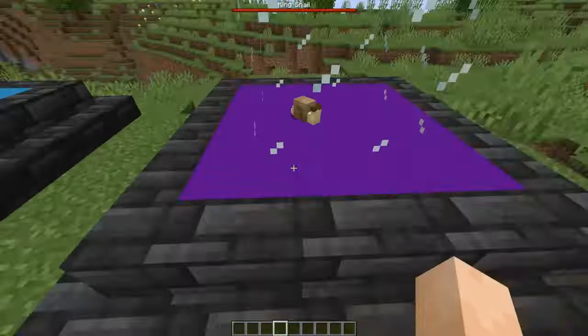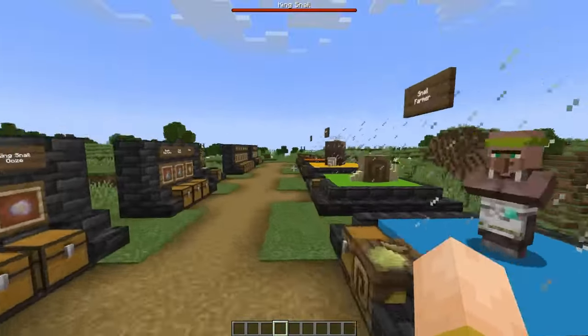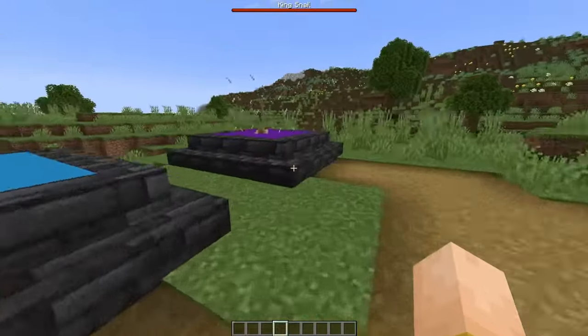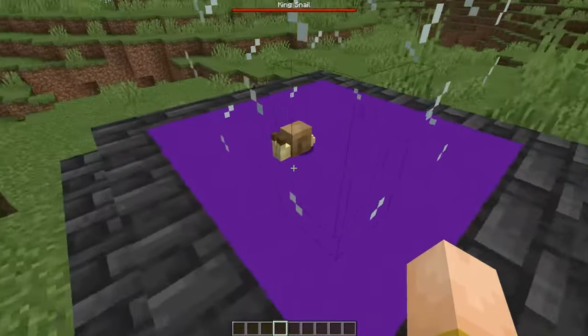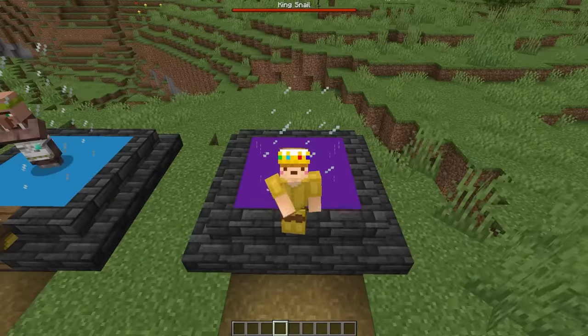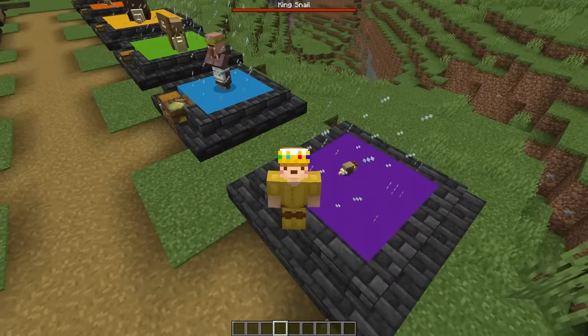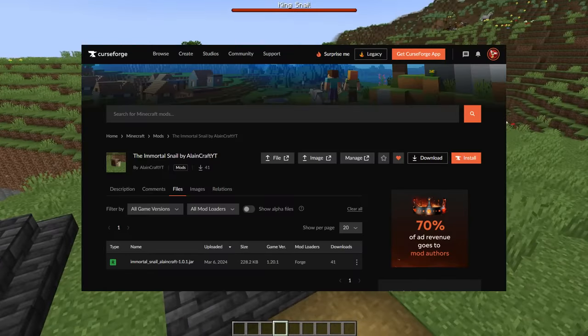The last thing I want to show off is the little baby snail. You can breed regular snails with red or brown mushrooms, and they make this little guy — he's just the cutest thing ever. If you want to play this, I have the link in the description for the CurseForge download, or just look up 'Immortal Snail Alan Craft YT.' It is only for Java Edition — it's a Forge mod for 1.20.1.